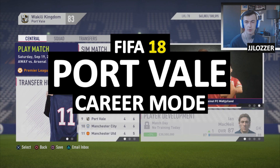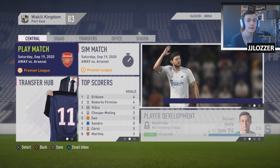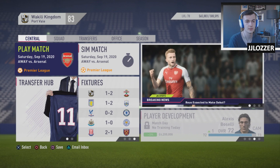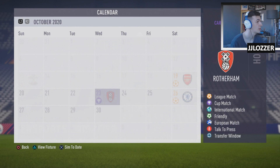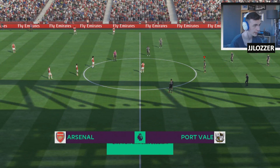Welcome back to another episode of the Port Veil career mode. We are in the Premier League, September the 19th. Thanks to everyone who popped up in the live stream. Now we get right into business with the season. Three huge games today that I'm going to be playing: Arsenal away, Chelsea at home, and Liverpool at home. We've also got Rotherham in the Carabao Cup and Huddersfield, both of which I'm going to simulate. Let's get right onto Arsenal away first.